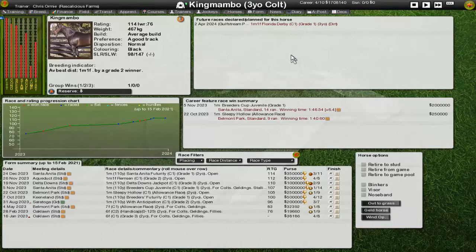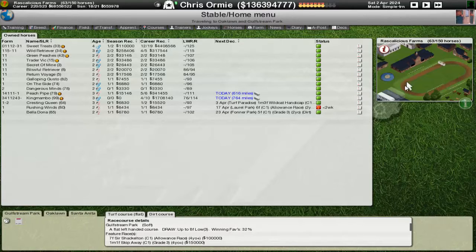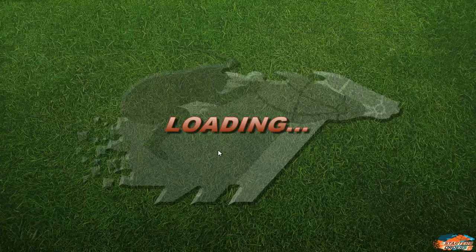Next race will be up fairly soon — tomorrow in the Florida Derby, which is a precursor race to the Kentucky Derby. So we'll see how we run there. Peach Pipe is the favourite — best horse in the field, top rated, top weighted. We're off to Auckland to see if our three-year-olds can step up their game. It is going to be raining.